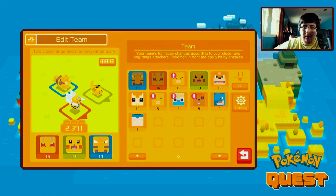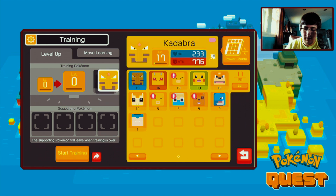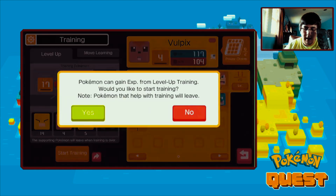Anyway, we're gonna go over our edit team and then we're gonna train Kadabra to get something here. We're gonna get Kadabra a train - let's level them up to 18. With others - I probably don't want a Flareon - so we're gonna level up to 18, here goes, and we'll start training.